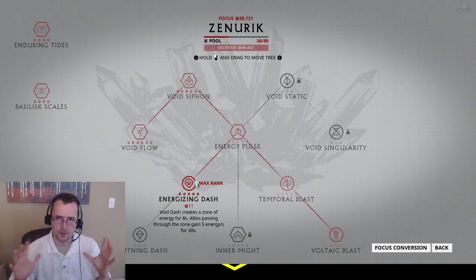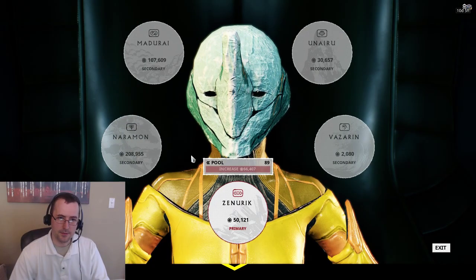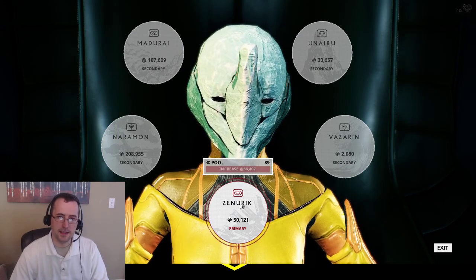Energizing Dash creates a globe that gives you energy for 30 seconds, and the globe lasts 8 seconds. The amount of energy you get is 5 energy per second, so up to 38 seconds worth of free energy — that's about 150 to 190 points of energy if you're staying in that circle the entire time.